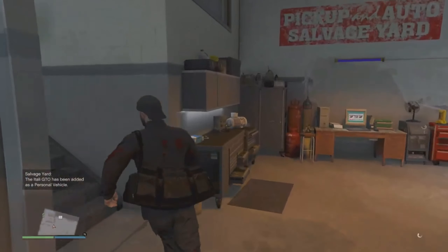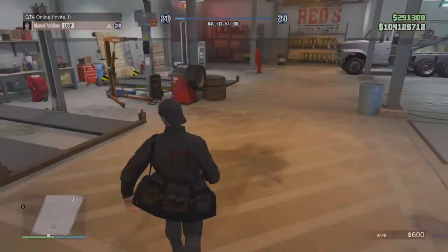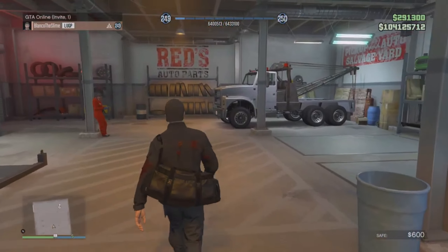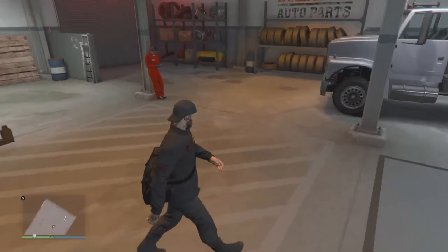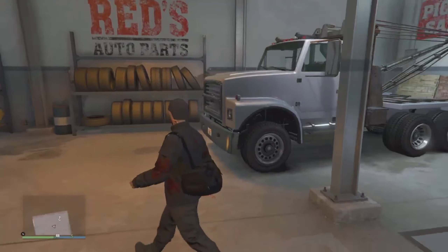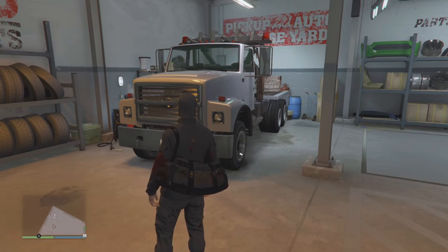Quick side note: the safe is double money in the salvage yard this week, so make sure you're getting those tow jobs done and keeping your safe income flowing. You will make $48,000 every 48 minutes with the safe in your salvage yard this week — a nice addition on top of the fact that they gave us a really good claimable vehicle. Definitely go grab that car; it's a really good car, top 5 in the game in my opinion.